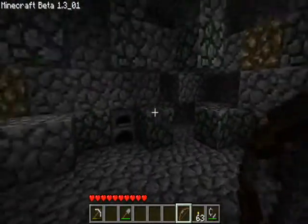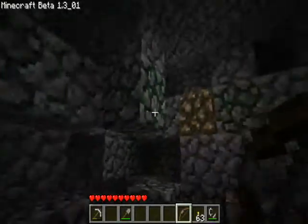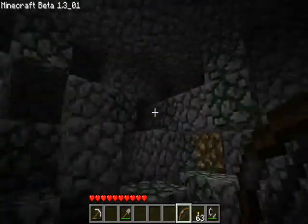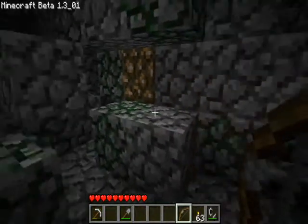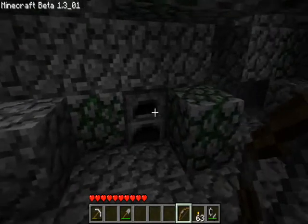Now we are in a secret cave that I have made. So here we have got some glowstone which I put in to use instead of torches — just makes it look a bit fancy. And the mossy cobblestone which I just put in to make it look pretty. I just love the mossy cobblestone.